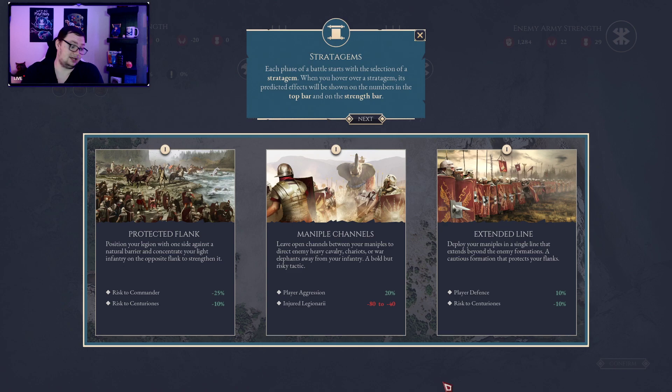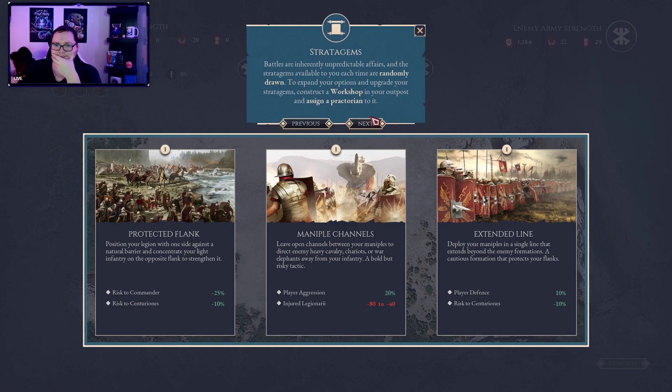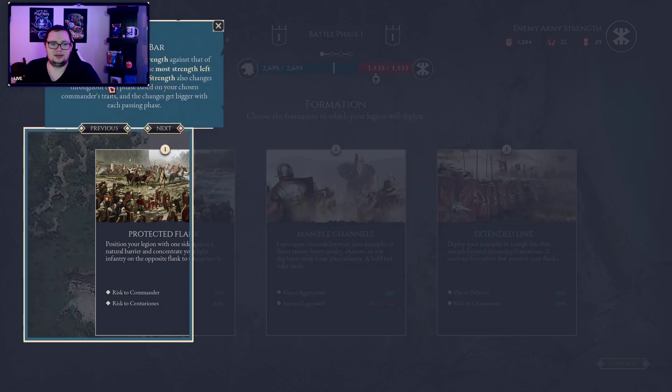Total War Warhammer 3 — especially with the new thing they've teased where you can basically customize your own legendary hero. Each phase of the battle starts with the selection of a stratagem, and its predicted effect will be shown on the number in the top bar. Battles are inherently unpredictable affairs. Stratagems available to you each time are randomly drawn — to expand your options, upgrade your stratagem by constructing a workshop in your outpost and assigning a Praetorian to it.